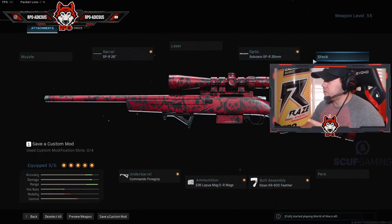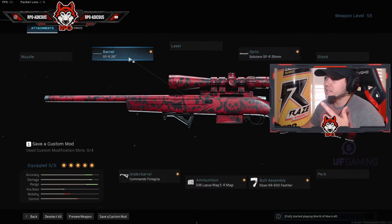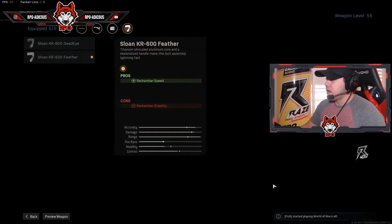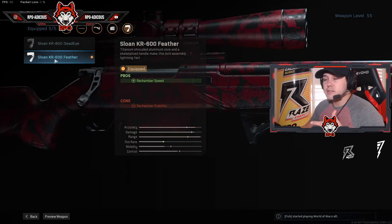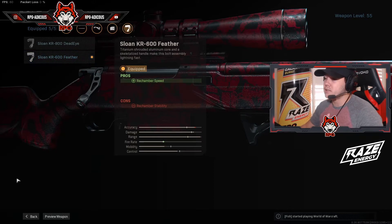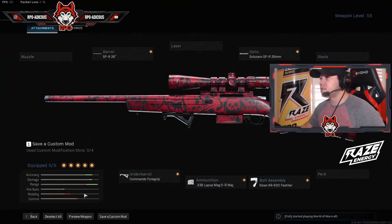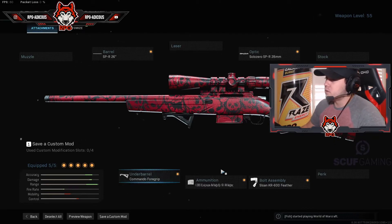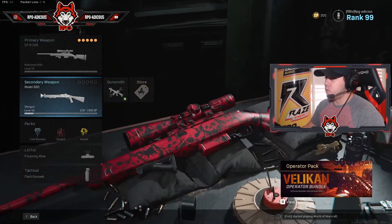This is the scoped-in sniper setup: the SPR 26-inch barrel, the Commando foregrip, the .338 5-round magazine, and the Sloan KR 600 Feather stock. The feather stock lets you re-bolt a lot faster for quicker follow-up shots — great when you need to clear an area quickly. That's the bigger maps loadout.